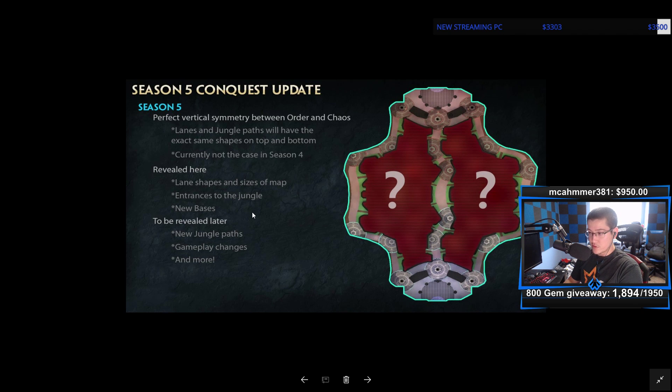Looking at the visible parts of the map: the lane shapes are revealed and they look more jagged in terms of pathing, which is good. The bases are different. We can see there are probably three phoenixes, we can see the walls, but we don't know what the black dots are — we're assuming one is the well you spawn at. They'll reveal the jungle eventually, and they'll also announce new gameplay changes that could affect how the map plays out significantly.